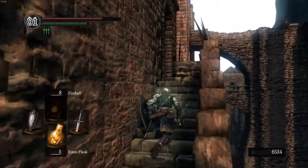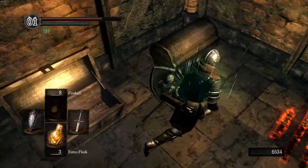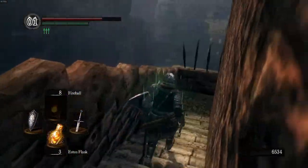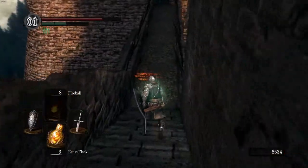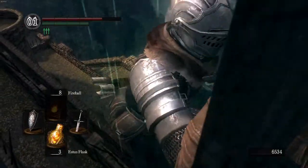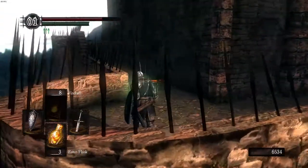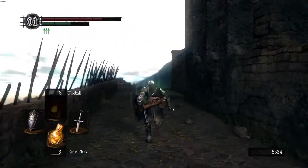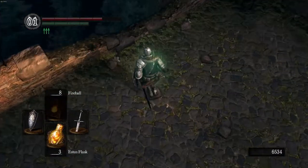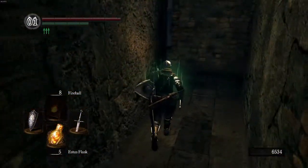Continuing up the tower, in this chest you'll pick up a Divine Blessing, which fully heals you and cures all status effects like bleeding and poison, and a Rare Ring of Sacrifice. The Rare Ring of Sacrifice does everything the normal one does — keeps your souls and humanity — but it also nullifies curse damage if you die from cursing, so you don't wake up with half health. There's a specific part of the game where you have to die to a cursing enemy, and ending up cursed there puts you in a terrible spot. Save this ring for that.